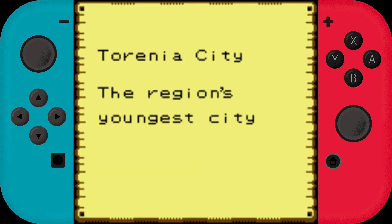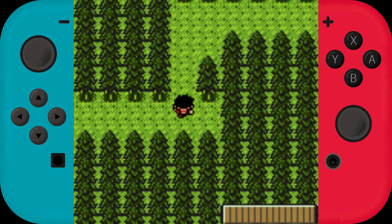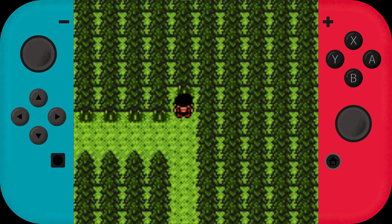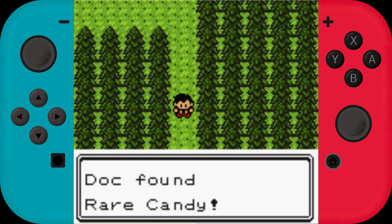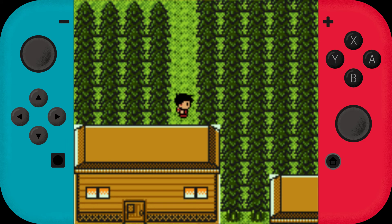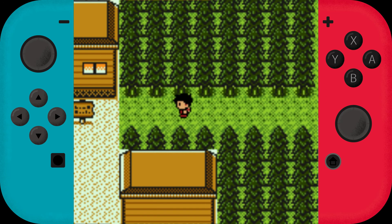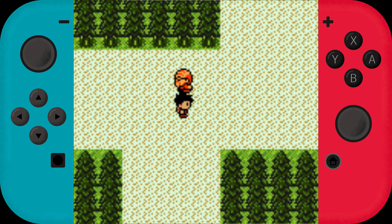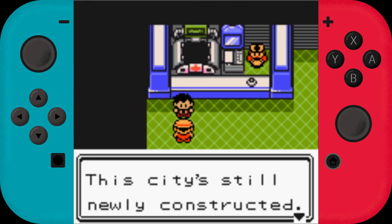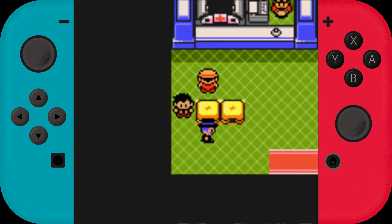Torrenia City - the region's youngest city. This seems like a secret path to me. A rare candy - needless to say I will take it. But no gold token whatsoever again. The hidden item search is making this really hard on us. Now let's go to the Pokémon Center first, just in case disaster strikes. This city is still newly constructed, that's why it has so many narrow paths - nice little bit of world building.